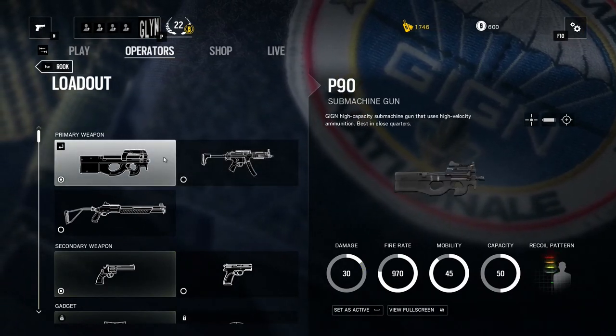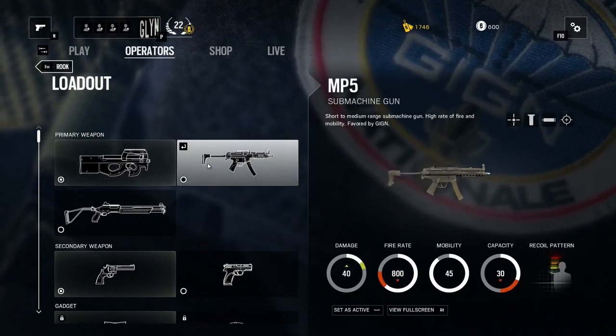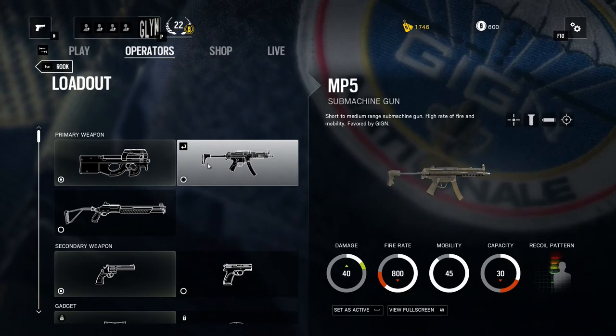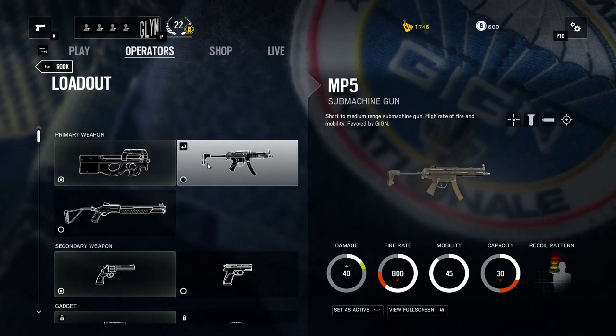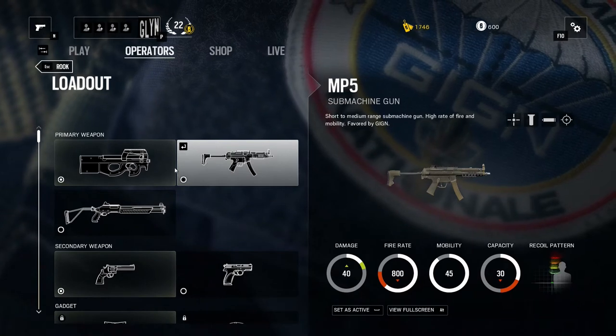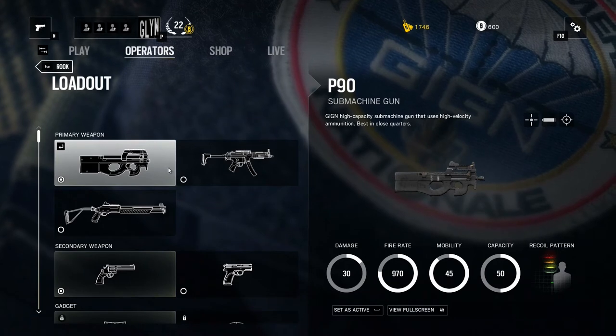I absolutely love P90s, so whatever game I'm playing I always pick the P90. I have had a go with the MP5 and it does take people down a little bit quicker, but I like having more rounds in the magazine to surprise people with — people think you've only got 30 or so shots and then you've got to reload. The P90 comes equipped with 50 rounds in the magazine.